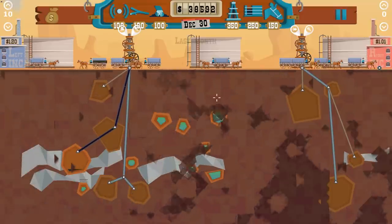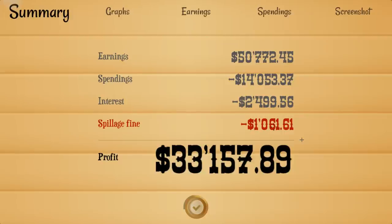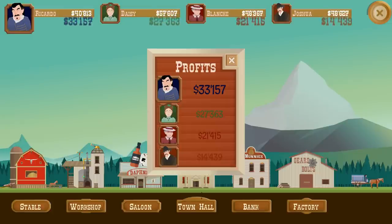Did we get everything out of the ground though? It looks like we did. So it seems the thirty-thousand dollar range likes me a lot. We spent fourteen thousand dollars — a lot more than usual — and a hell of a lot of interest, plus a spillage fine for that millisecond it was spilling. If we didn't have that spillage fine and didn't get so many loans this would have been a really good season. We got thirty-three thousand — next up was twenty-seven thousand.